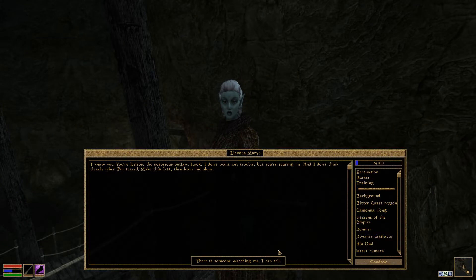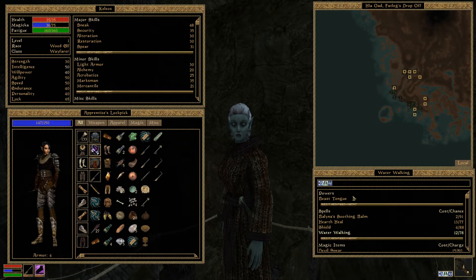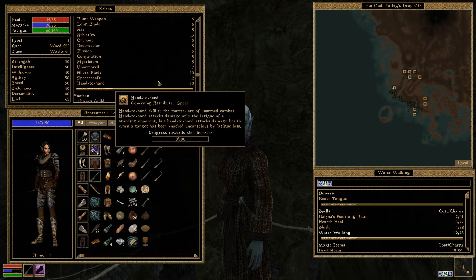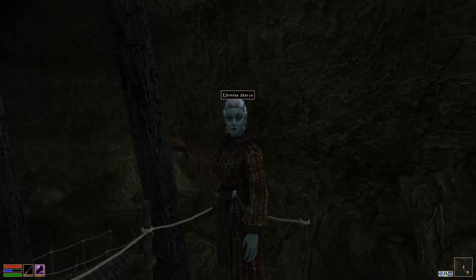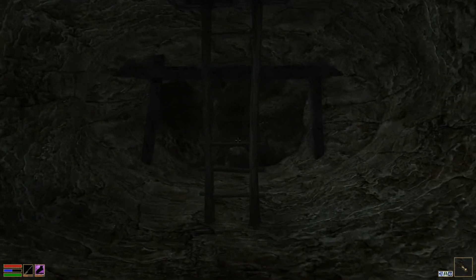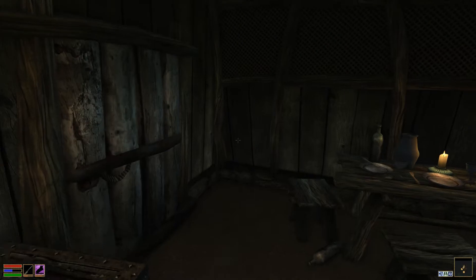There's someone watching me — I can tell. 'I know you. You're Kelios, the notorious outlaw. I don't want any trouble but you're scaring me and I don't think clearly when I'm scared. Make this fast and leave me alone.' I think killing that person... reputation... bounty. Oh my gosh, that's a big bounty! We need to sneak out of here and hope we don't get caught by the local authorities.